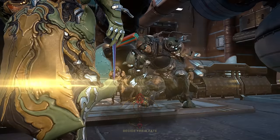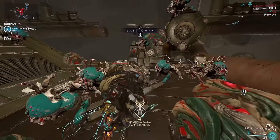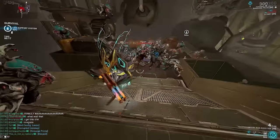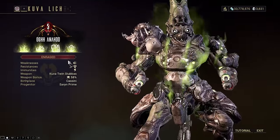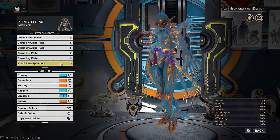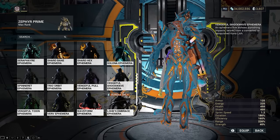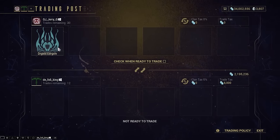Kuva Liches can also be converted or conquered into allies that can fight by your side after you enter the bleeding out state. They can spawn in any mission but only stay for two minutes. Liches have a 20% chance to spawn with an ephemera based on the elemental bonus type or progenitor frame you start hunting your Lich with, and Liches can also be traded to other players who are into collecting ephemeras and unique Liches.